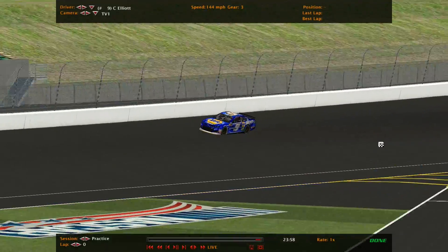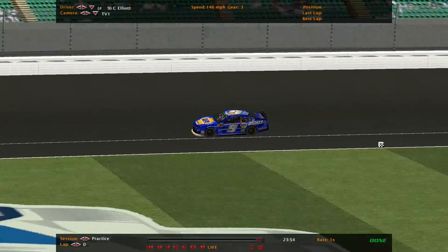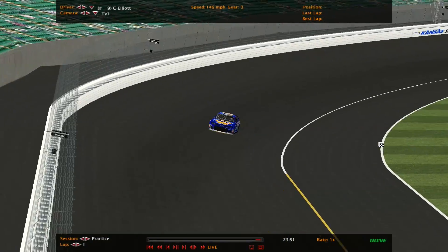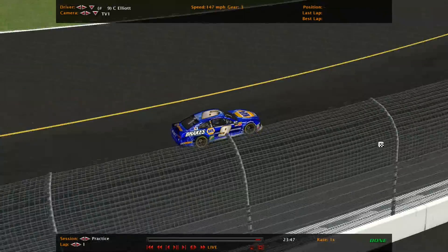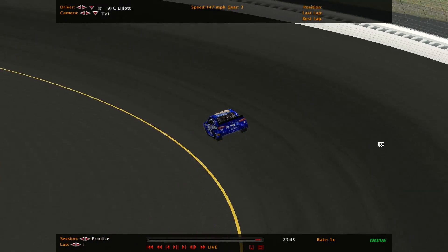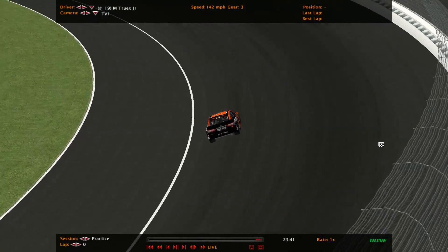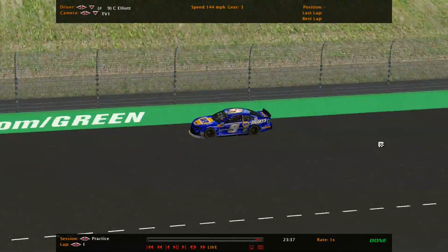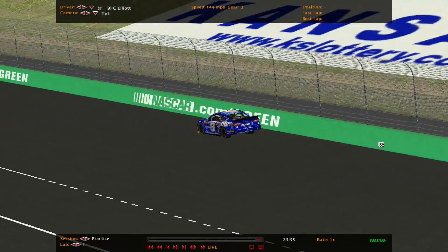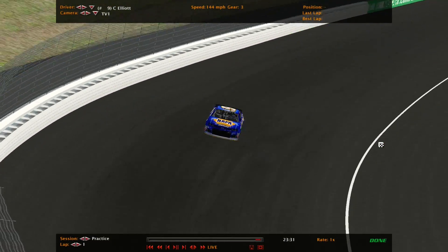Right now Chase Elliott definitely has his foot all the way down to the floorboard. Only going 146 miles per hour alone — I think that's a little too slow. Yeah, we did a little too much. Let's keep an eye on Chase Elliott; this is his first lap. Yeah, I overdid it, so there's definitely going to be a big change.